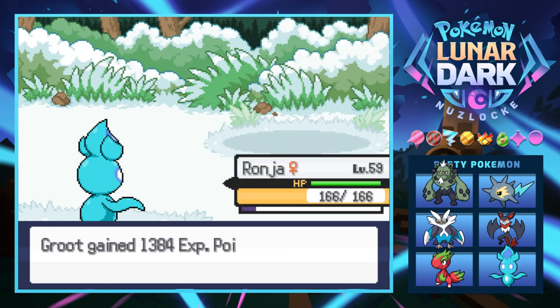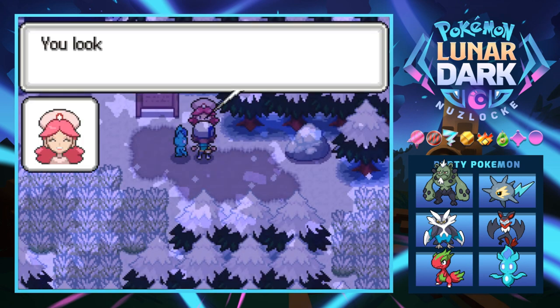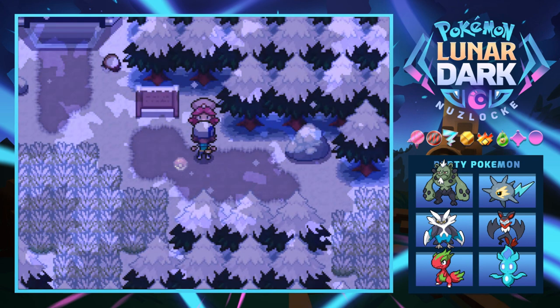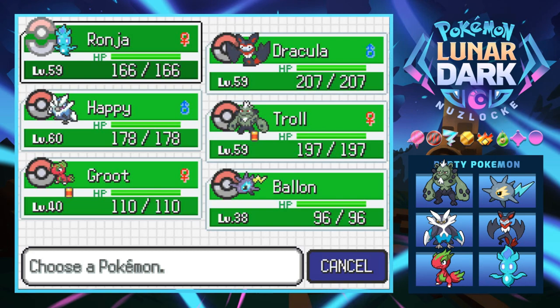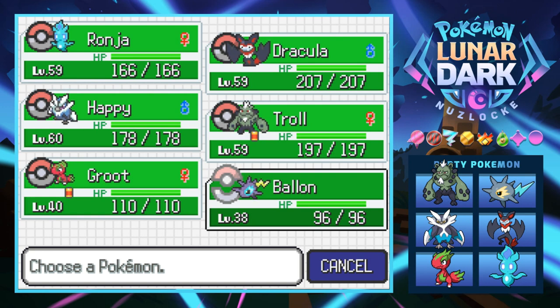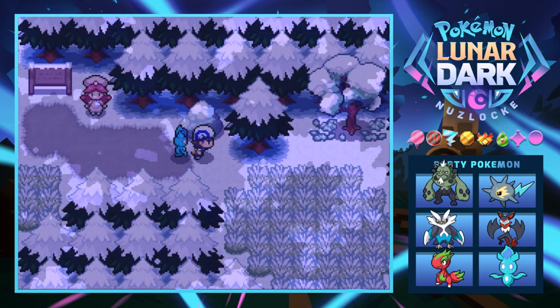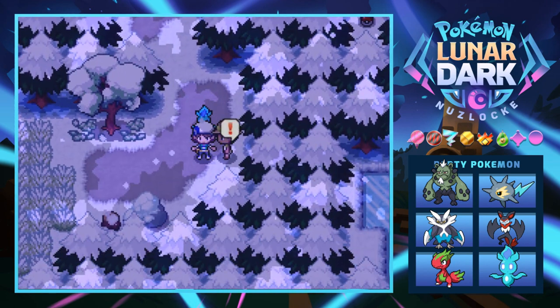Feeling pretty good about the team — we do have four really high leveled Pokemon, but the rest of the team could definitely use some help. I really should do some off-screen grinding but it just takes so long and I just want to make progress. Ronja at 59 looking good. I don't think I'm gonna end up using Ballin to be honest — it's too low and has really low special defense.